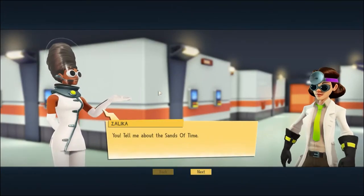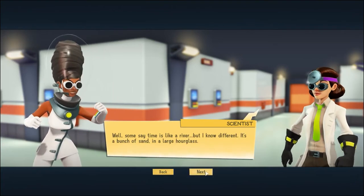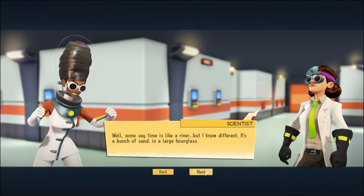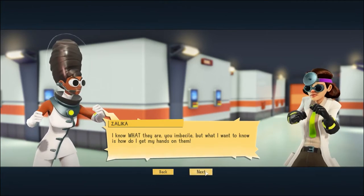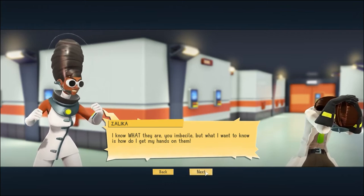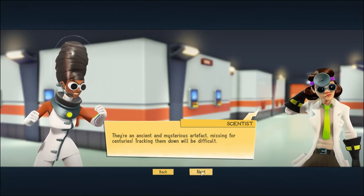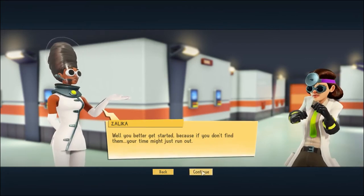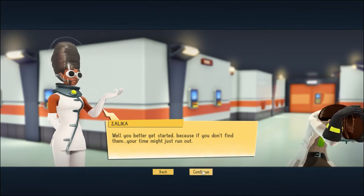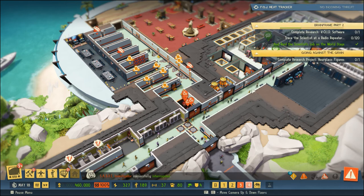Tell me about the Sands of Time. Well, some say time is like a river, but I know different - it's a bunch of sand in a large hourglass. 'I know what they are, you imbecile, but what I want to know is how do I get my hands on them? They're an ancient and mysterious artifact, missing for centuries. Tracking them down will be difficult.' 'Well, you better get started because if you don't find them, your time might run out.'